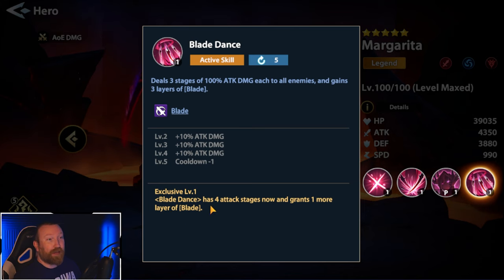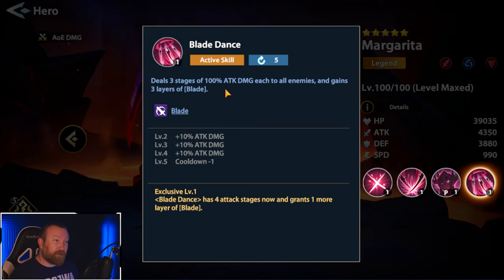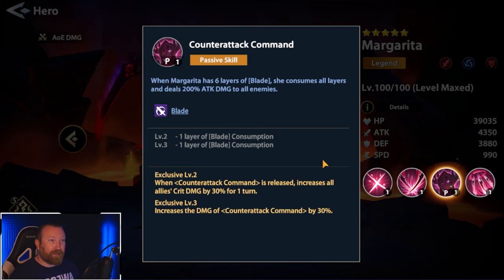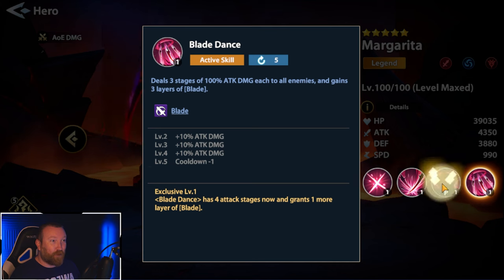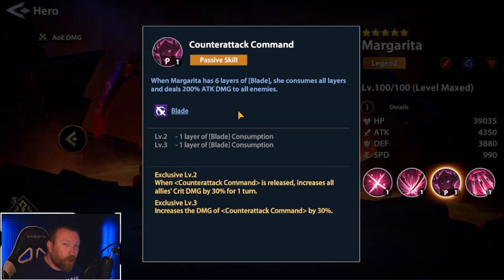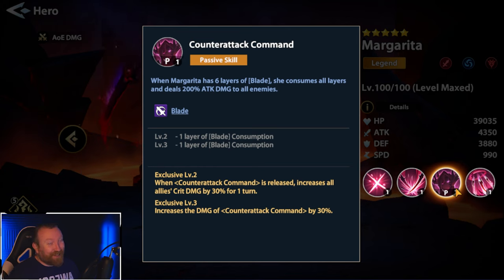At exclusive level one, Blade Dance now has four attack stages and grants one additional layer of blade. If you get her to exclusive one — say you already had a copy and now you're getting the guaranteed copy — this gets pretty disgusting. Thanks to Space speeding her timer up, she gets to go before the whole enemy team. She deals four stages of 100% attack and gains four layers of blade, which at passive level three means she instantly triggers Counter Attack Command, consuming all layers and dealing 200% attack damage. So you're doing 400–600% attack damage against everything. And if you also have Focus, you get to do this again.